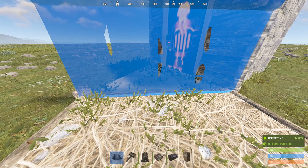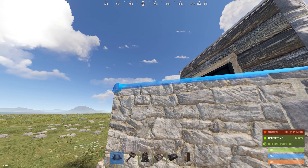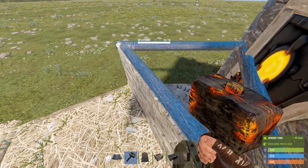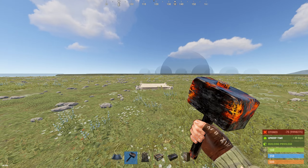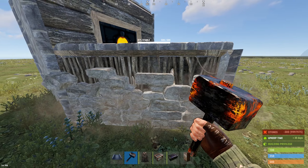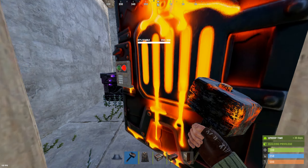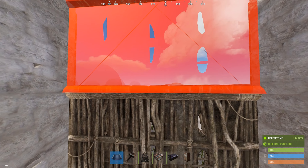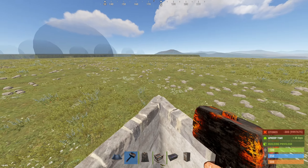From here, we can go ahead and place one half wall. Upgrade that. And we can place a triangle floor frame on top, making sure it's connected to the half wall. It should be 28% stable. Go ahead and delete all of the Twig. We can place this half wall here. Then come inside, delete this wood door, and place two half walls. Upgrade the top one, delete the bottom one. And you now have a working bunker.